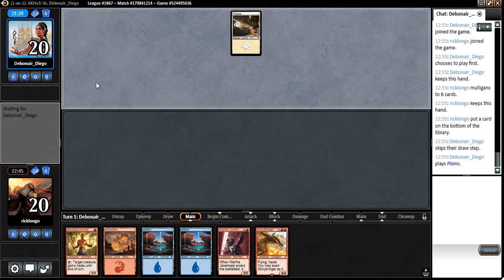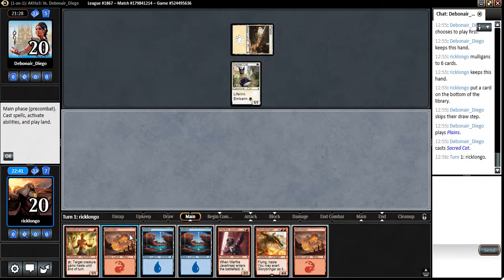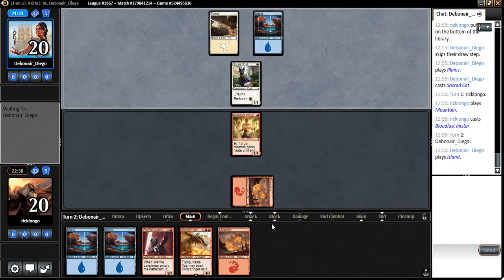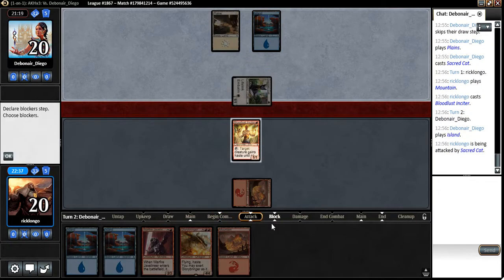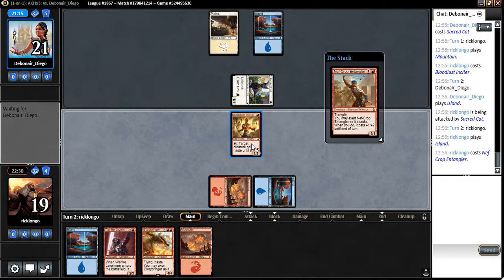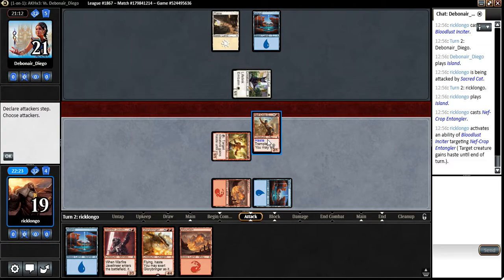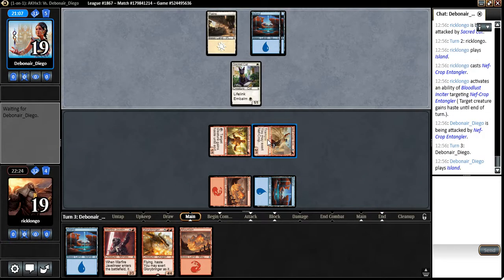We do want to draw into a mountain, but... Annoying little card. Chances are we would anyway, so no reason to keep that thing on top because we do need more stuff to deal with him. I'm not blocking. Let's give it haste and attack for two. If we draw into one removal spell here, we're fine.